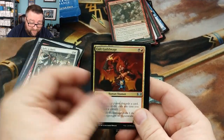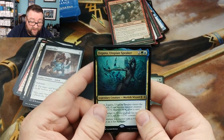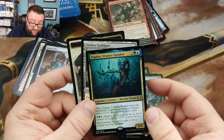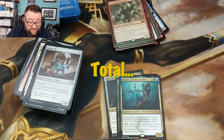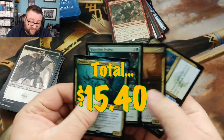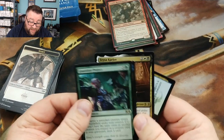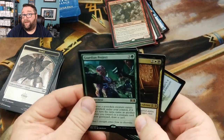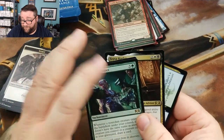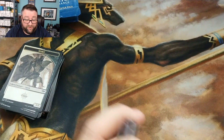We got Rally to Battle, Guild Mage, Junktroller, and Zegana, Utopian Speaker. I hate to say it — I don't think we got there on these cards — while this is just beautiful for EDH, and I do know that Adam is an EDH player, so that could be good. We still got really good stuff, especially good pulls out of the patreon build-a-pack box.